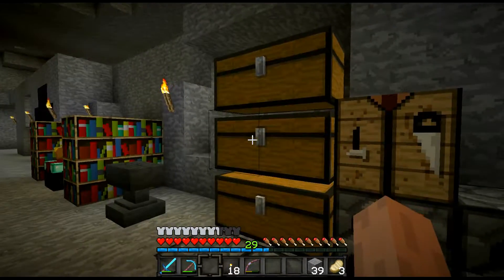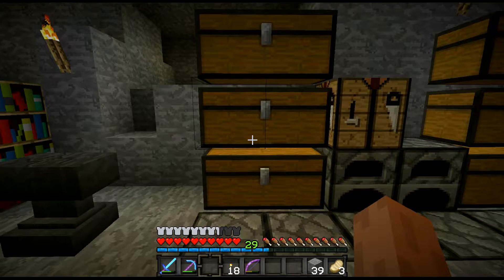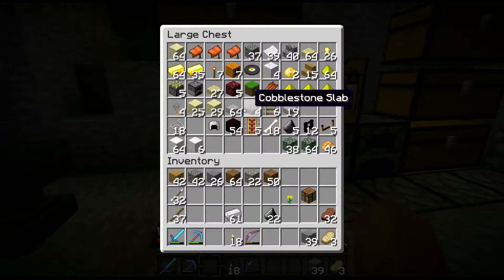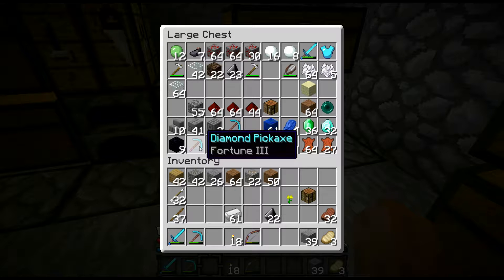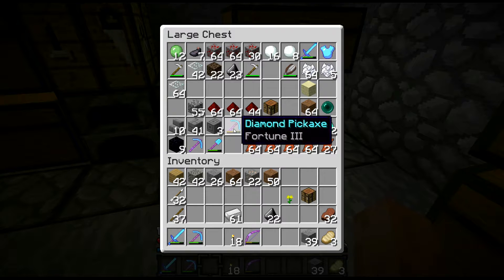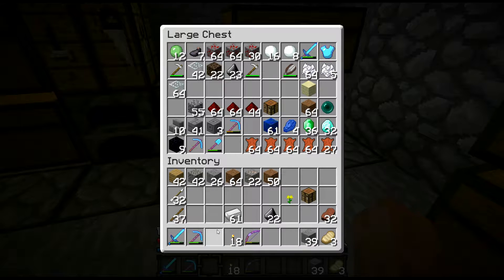There is one other thing I wanted to mention before I continue on with my digging. I am having the greatest luck in the world with my enchanting on this Let's Play. I have enchanted a couple of picks, swords, shovel, that kind of thing — all the usuals. I've got three picks. I already broke one — it was a Fortune 3 pickaxe. I enchanted another one and got Fortune 3 again. I enchanted another one, which I already broke, and that was a Silk Touch, Efficiency 3, Unbreaking 3.